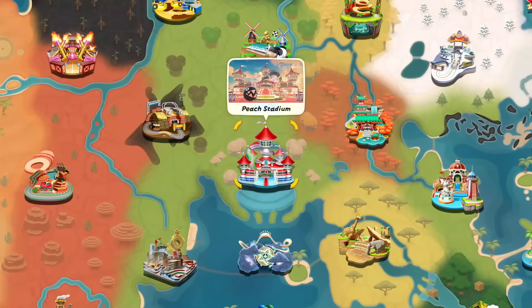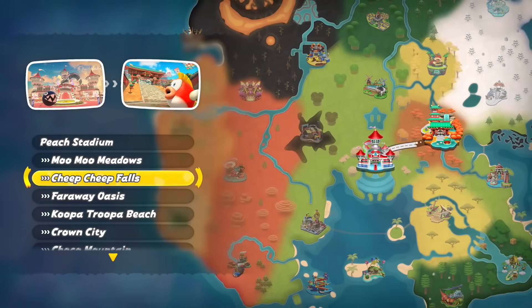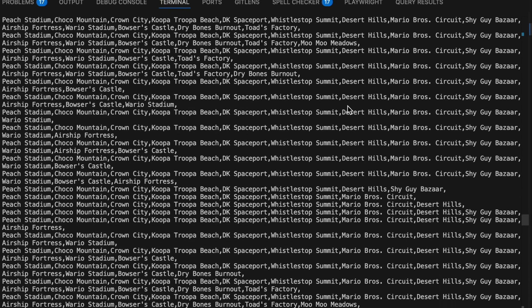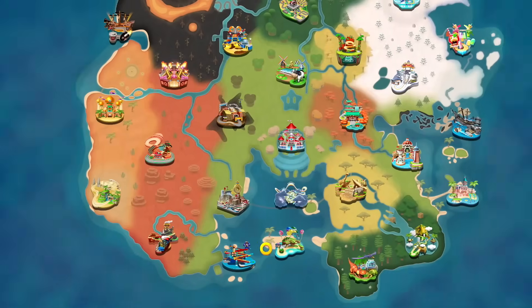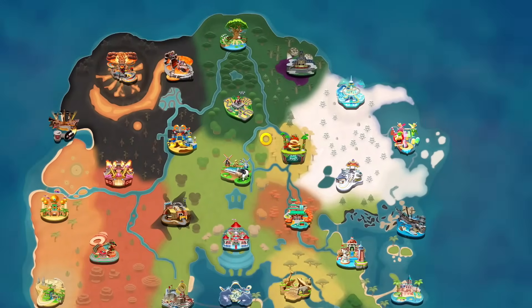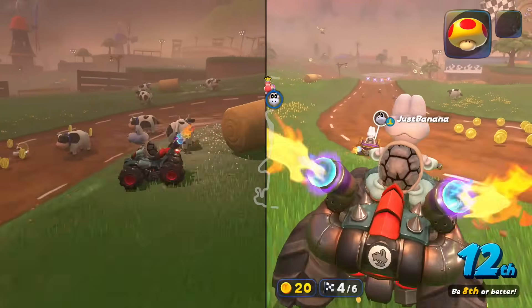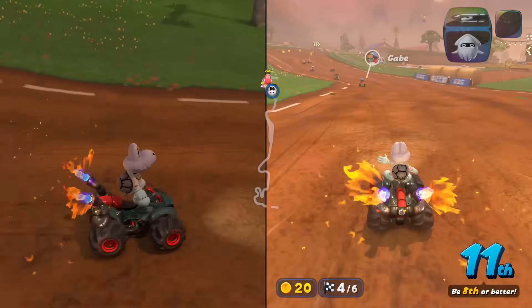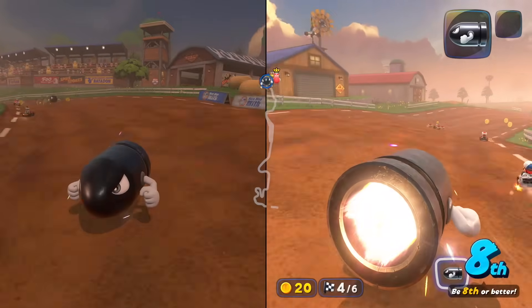I also made it so our code starts at Peach Stadium and then runs through everything, since we need to go through Peach Stadium anyways. And after the algorithm is finally done running, here is our final path. Where do we start? None other than Moo Moo Meadows. This makes a lot of sense as it's so central to the map, and it also means we can start at Peach Stadium if we want to do a full cycle.